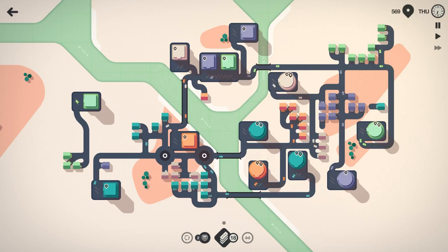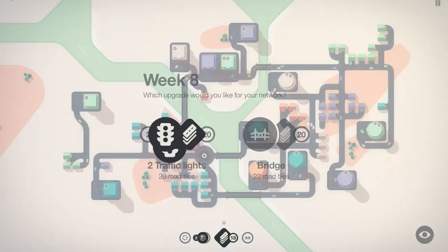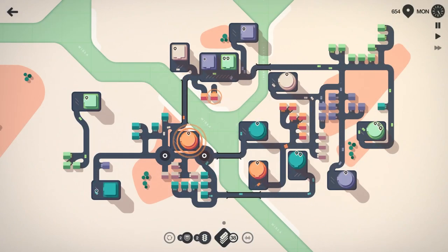565 grocery trips made here — doing pretty well so far. We'll swing that guy around; he might be able to help out as needed. Warsaw — those roundabouts seem to help. Saturday, 622 people moved so far. Sunday's here and now we can go ahead and grab those traffic lights I was talking about. That orange just upgraded to a super shopping center, and so did that purple.